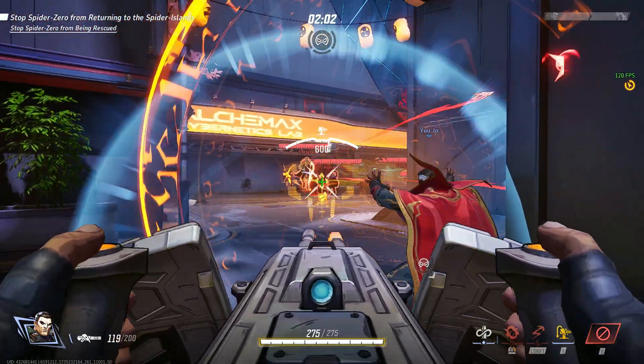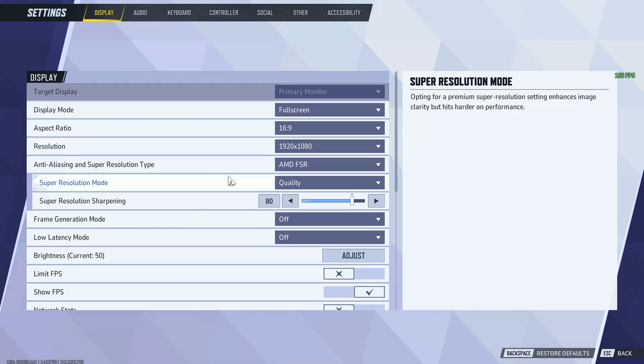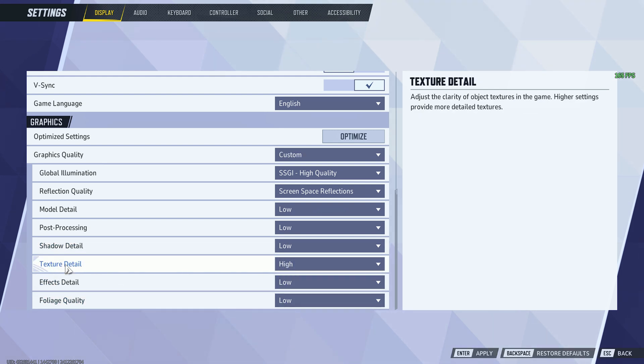Make sure to stick around for the bonus tips at the end. Step 1: Check in-game settings. Start by tweaking your in-game settings. Open the settings menu and lower CPU-intensive options like shadows, ambient occlusion, and crowd density. Set them to medium or low. For GPU-heavy settings like textures, you can keep them high if your GPU is decent.